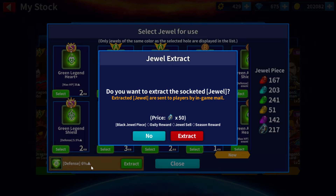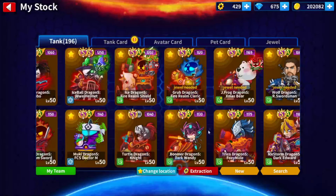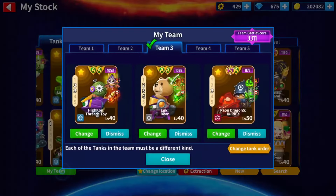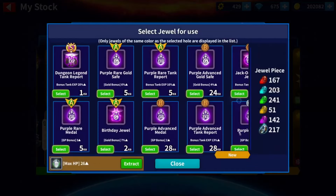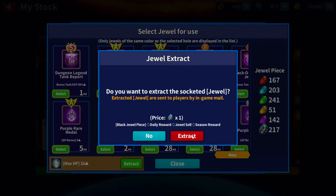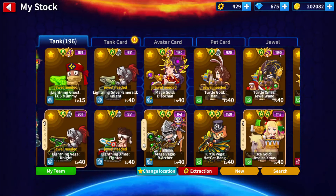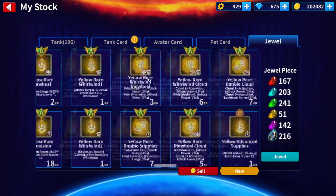...ejemplo, un Hewitt Helmet. Puedes recuperar todas tus joyas del Hewitt Helmet aquí y ponérselas a los avatars nuevos. Y te va a tomar un costo de 50 las joyas S. Vamos a extraer esto de acá. Le das a extraer... Y una vez que extraes, ya no está aquí.